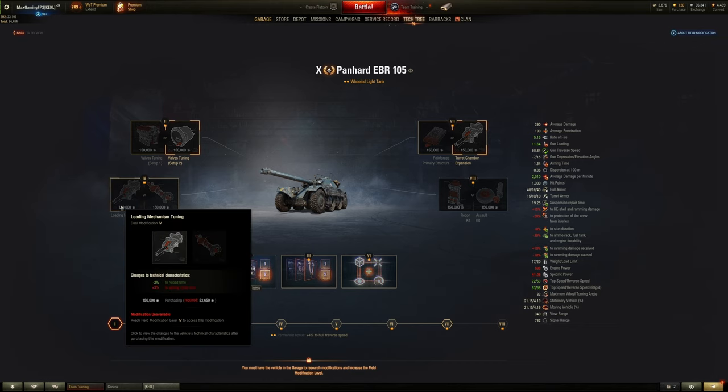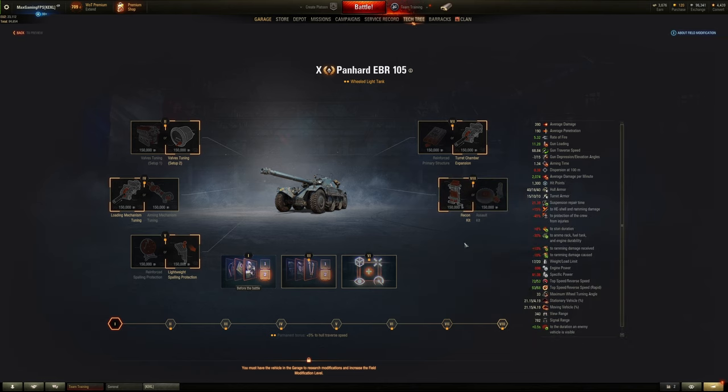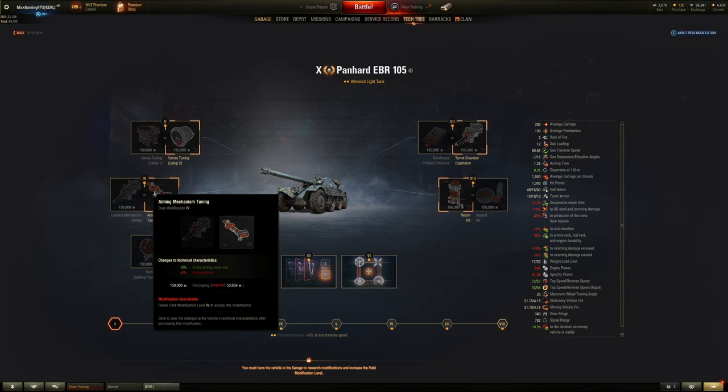For number 8 would you like to extend the time that spotted vehicles remain spotted, or have protection that doesn't realistically happen to your tank? I'm going to choose extending the spotting time. The only one you really need to think about on wheeled lights is probably field mod number four. If you want a little better accuracy — as you can see the circle does go down a fair amount — combined with the reload choice, you're then only getting the minus 3% aim circle size without any loss to reload time, so it could work out well.